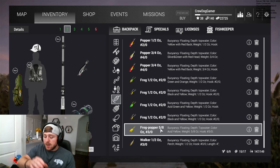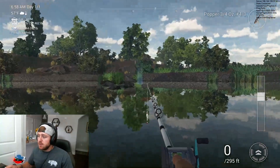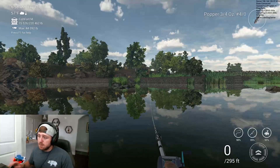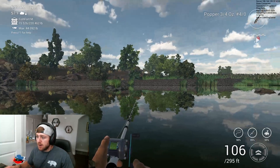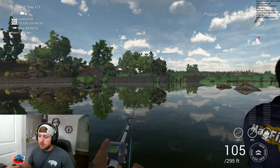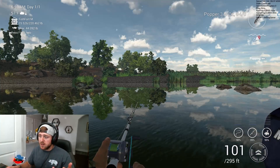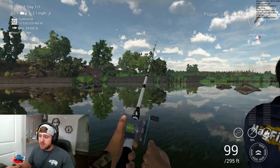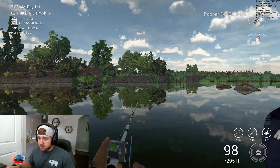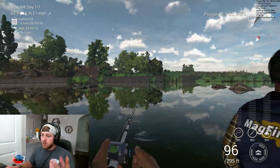I'm going to show you exactly how I use a popper. There are three or four different methods to popping. The standard method, which a lot of people use and which works well, is just a reel and a pull: get the slack up, long pull, wait, reel, long pull. It's simple — a less effort way of fishing, but sometimes it's not as effective as other methods. My favorite way is to get the slack up and do two sequential pulls.